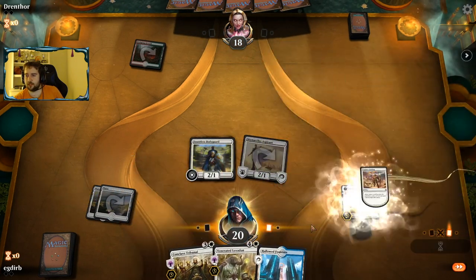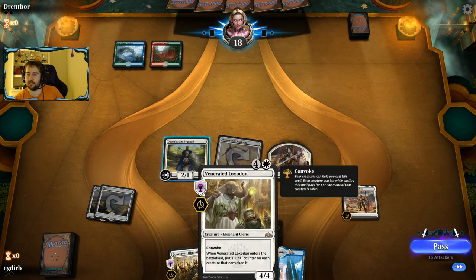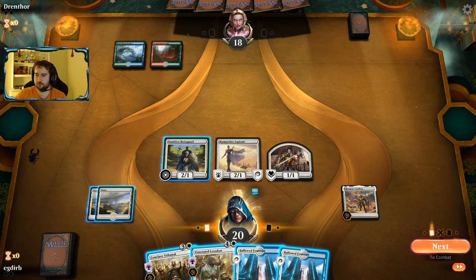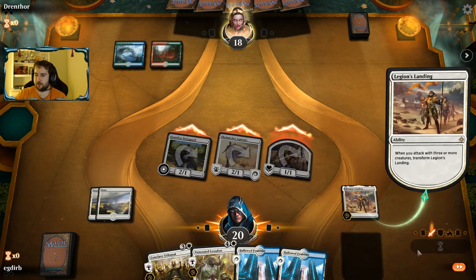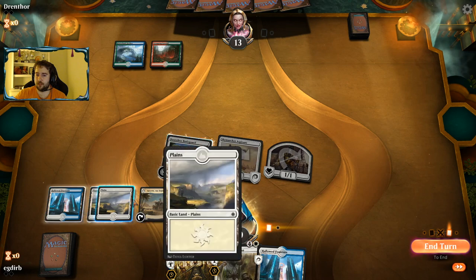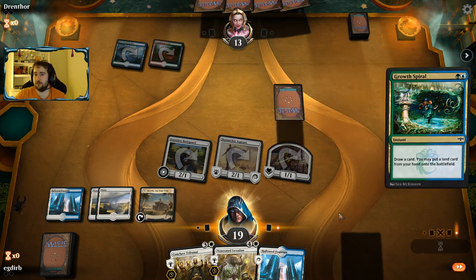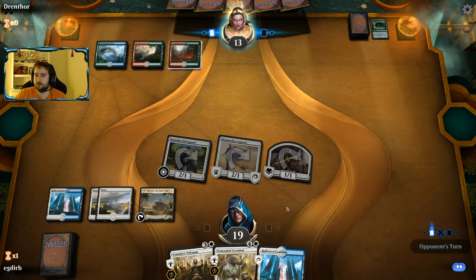You can see how explosive the deck is. Already next turn we can potentially either flip our Legion's Landing or play a Venerated Loxodon. I think I'm going to go for the flip here of the landing — that's going to allow us to get in five damage, which is really nice. I don't know exactly what our opponent's playing; it could be some sort of Wilderness Reclamation deck, like Temur Reclamation based on what we've seen so far.